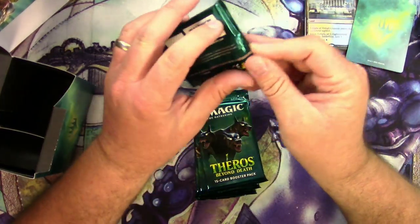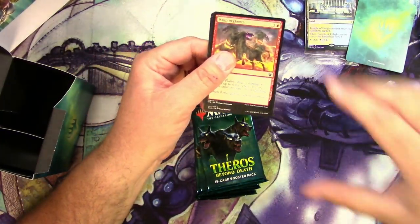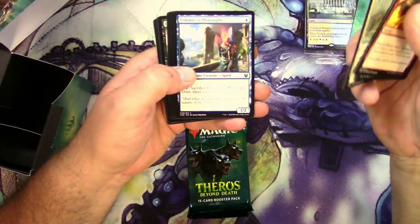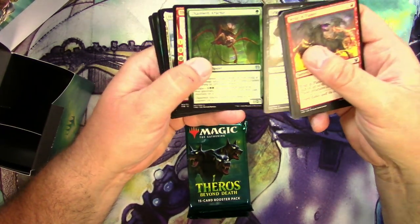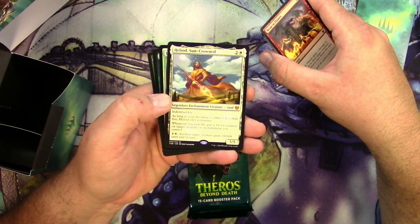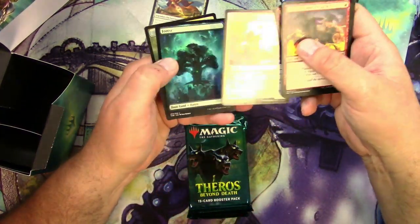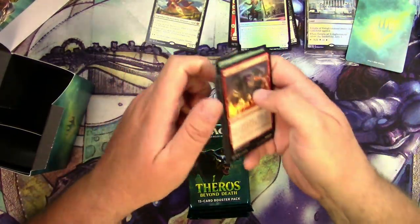Six packs here — let's see what kind of deck you'd be building. I'm trash at limited, just letting you know. I can't cut Gray Merchant, Chain Web Arachnir, Triumph of Annihilation, and Heliod Sun-Crowned right off the bat. And a foil Lagonna-Band Storyteller — so I guess we're going white just based on that first pack.